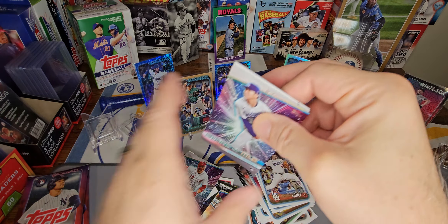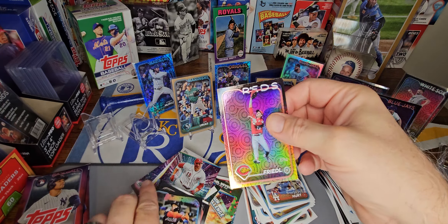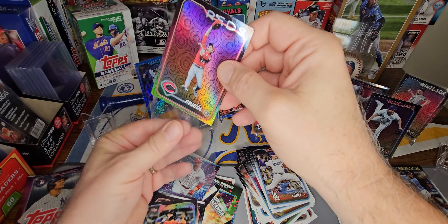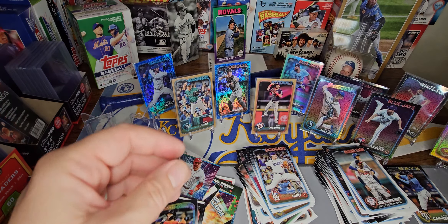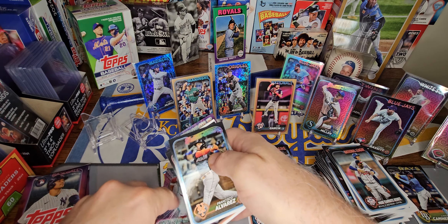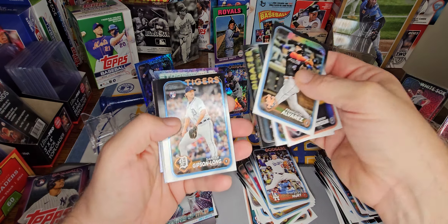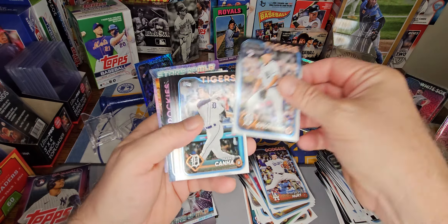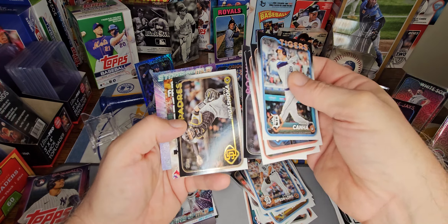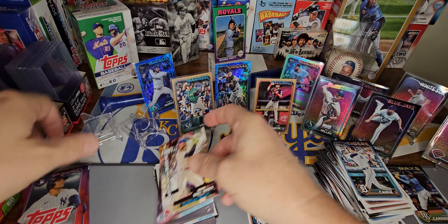Not a rainbow foil yet. TJ Friedel — just the base holiday parallel. So far five of those and all five are base. Let's tighten it up a little bit. Gibson Long rookie. And fantasy favorites — Bryce Harper and Yamamoto on the stars.